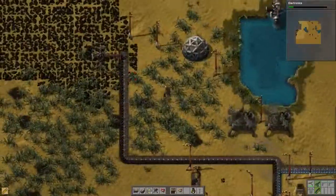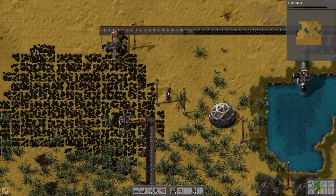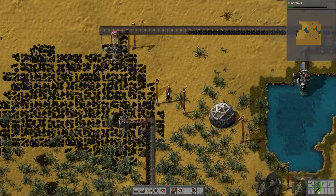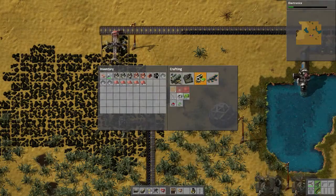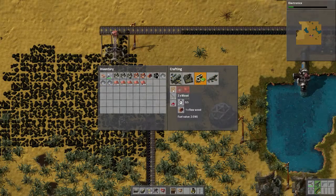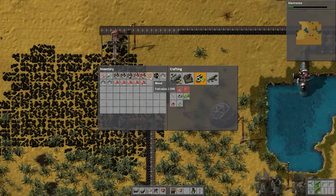I need to get some better weapons. I haven't been attacked very much — this is a little bit different than the tutorial, where I got attacked quite a bit more. But I also had gun turrets immediately at the very beginning, which I just don't have here.